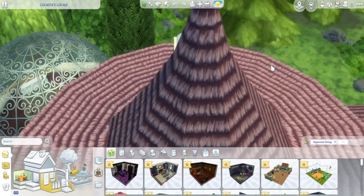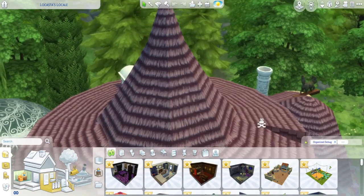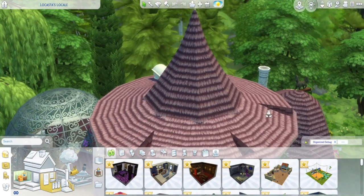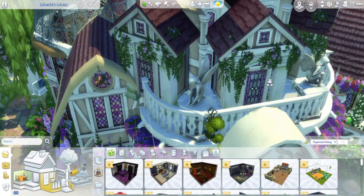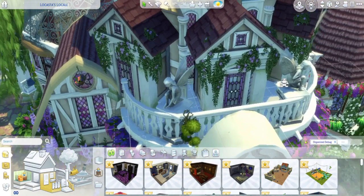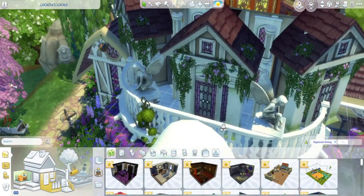We are outside the house. As you can see, the roof kind of looks like a witch hat, which I thought was really cool. It wasn't really intentional at first, but then it sort of turned out that way and I was like, yes, it was meant to be. Here's a closer look at the upstairs balcony — you can't actually get out here, but there are some fairy statues and lots and lots of overgrowth.